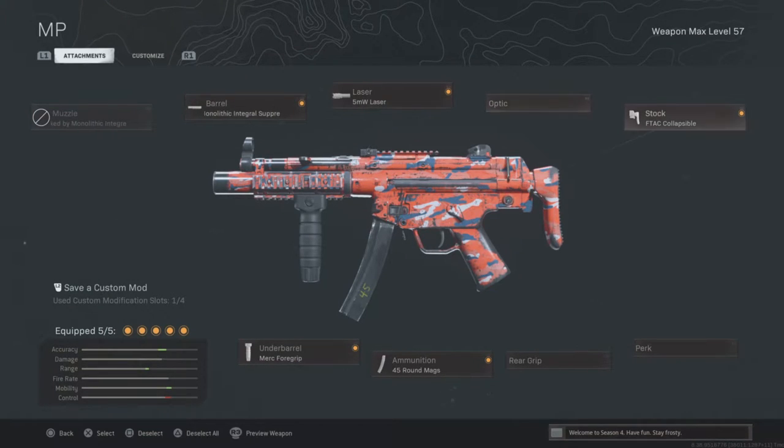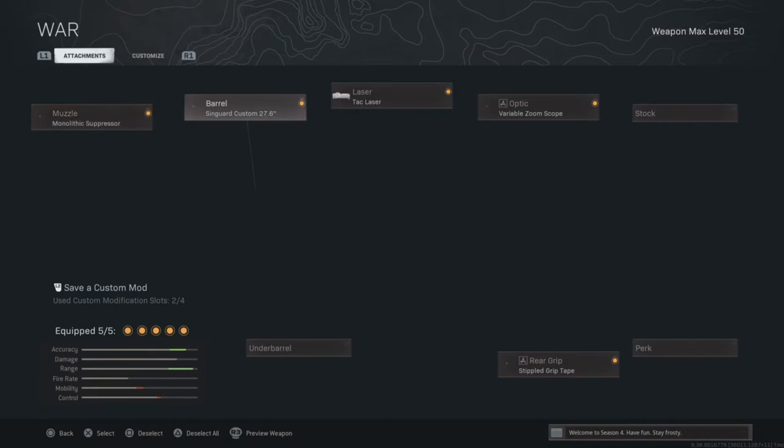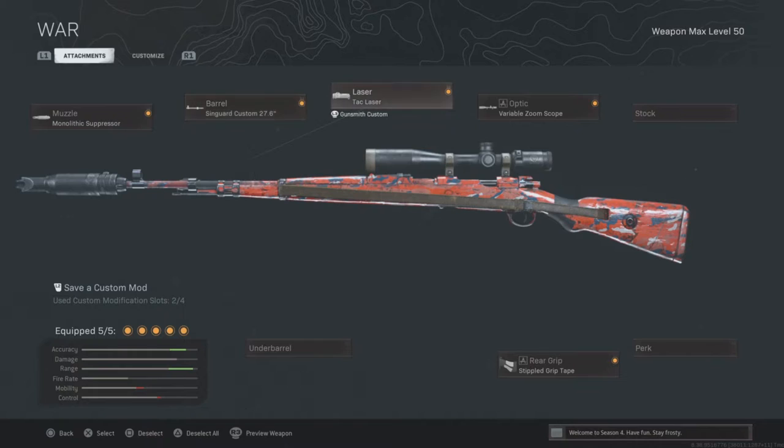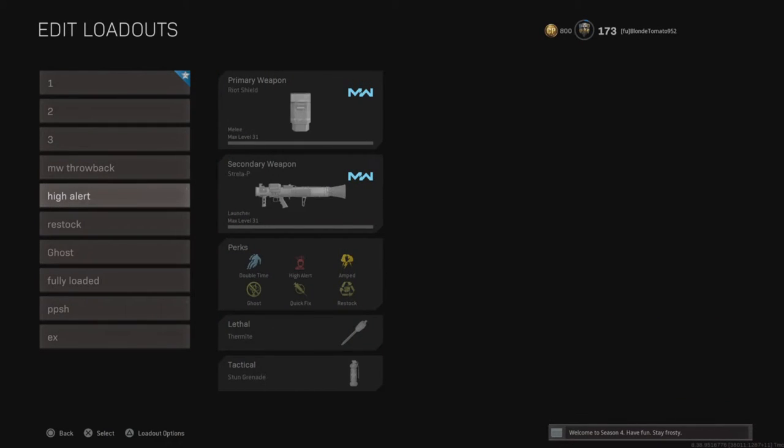This is my MW Throwback class — the same MP5 class right there, and the Kar98. For that class: Monolithic Suppressor, Longest Barrel, Tac Laser, Variable Zoom Scope or Sniper Scope, and Stipple Grip Tape.